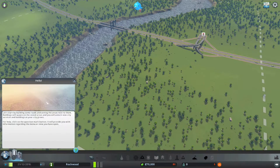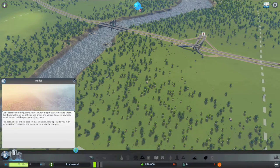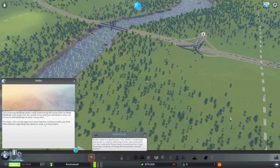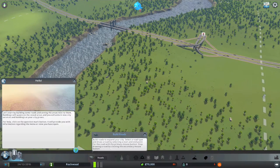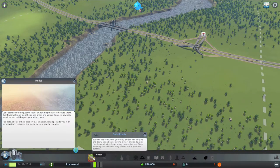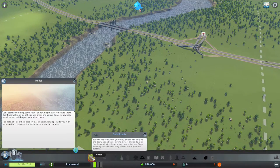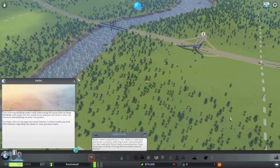There we are, and it does come up with a tutorial. Let's start by building some roads and zoning the areas next to them. Buildings will spawn on zoned areas and you will unlock new city services and buildings as your city grows. Roads need to be built to provide zones for buildings and city services. Larger roads allow faster travel and greater amounts of traffic. Select a road type and draw a road by selecting a start and end point.